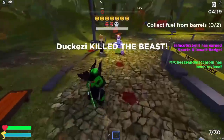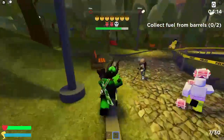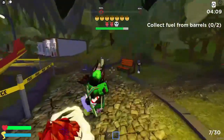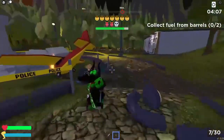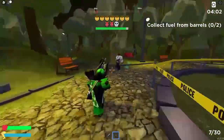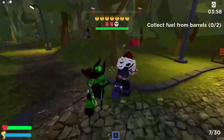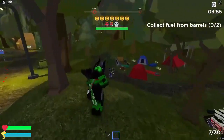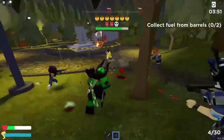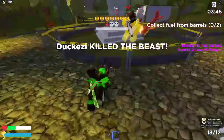The crate drops but someone else gets it. We just need to kill the beast again and get the crate next time. There aren't many people in the server so if someone already got it they can't get it again. The beast is attacking me — I take the crate. Yes, I got the crate.